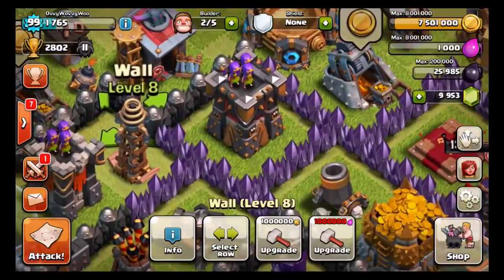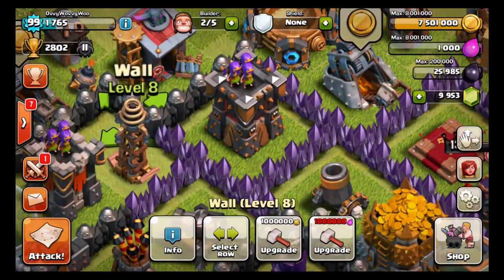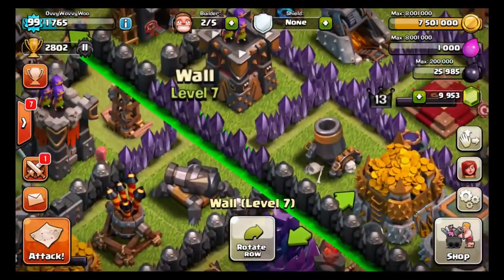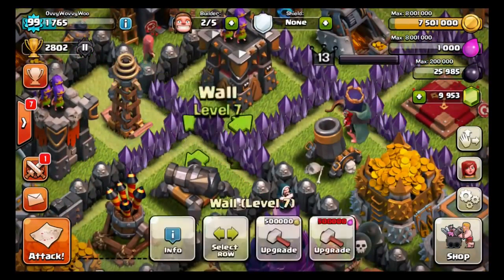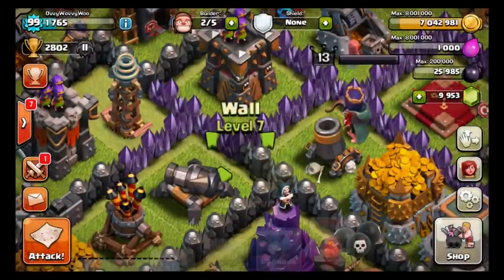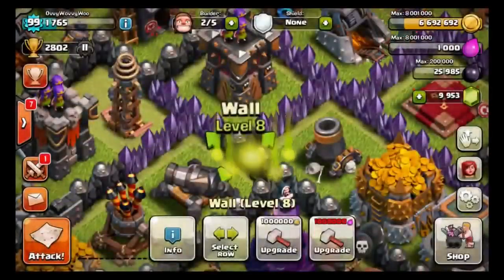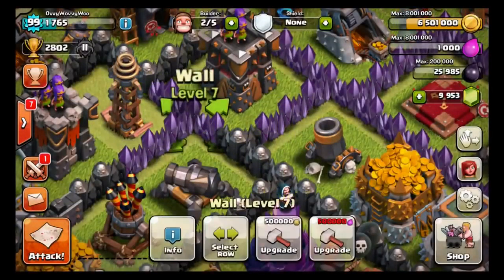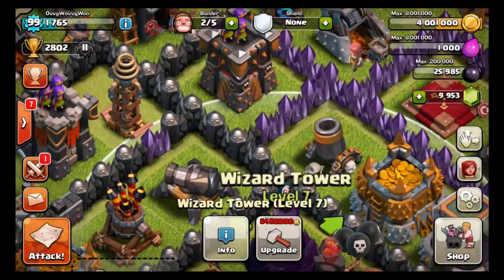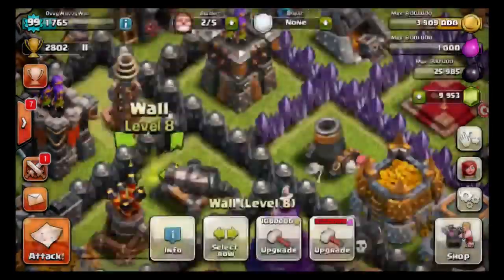That's all our elixir used up, so now we've got to use gold on the other stuff. So let's upgrade. When you select a wall though, sadly, it doesn't work like a smart thing where it will only select that type of wall to upgrade. It actually selects the whole wall. So sometimes when your base is put together like this, you're still going to have to use individual touches to do individual walls, which is kind of annoying. I kind of thought that they would have made it so that it knows what walls you want to upgrade — you know, if you want to make them all the same level.